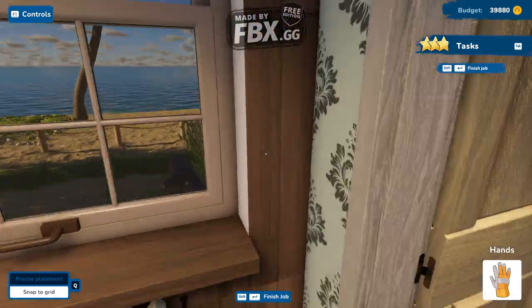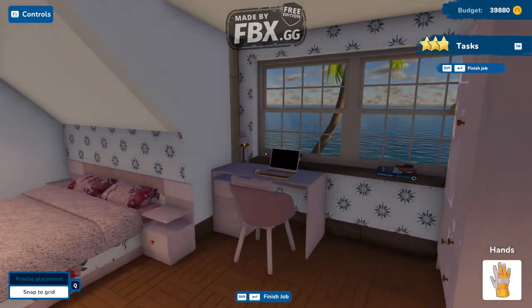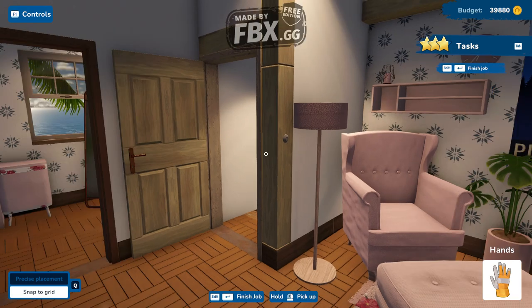We have the bathroom upstairs. So as you can see, we are in the main area right here, where we put a little bedroom — a nice little area to relax, take a chill pill.